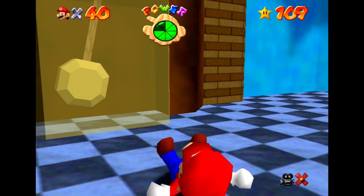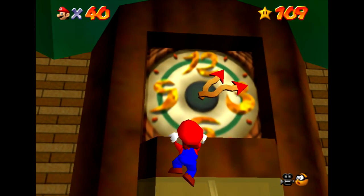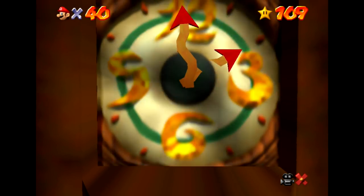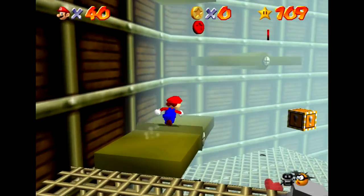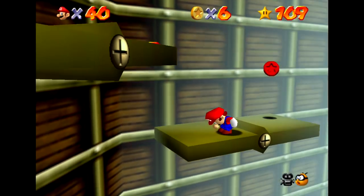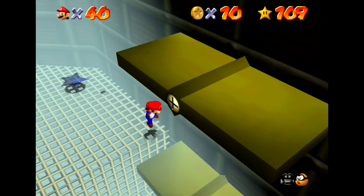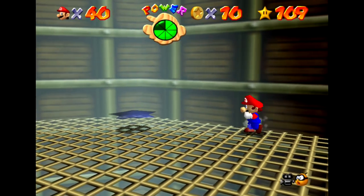It needs to be right on the 12. There we go — now time's stopped. There's our first two red coins. Honestly, they're so much easier. Already halfway there. There's one. I say that, but I still find a way to fall. It wouldn't be me if there wasn't a why. I didn't even mean to wall jump there — this game can be really wacky at times.